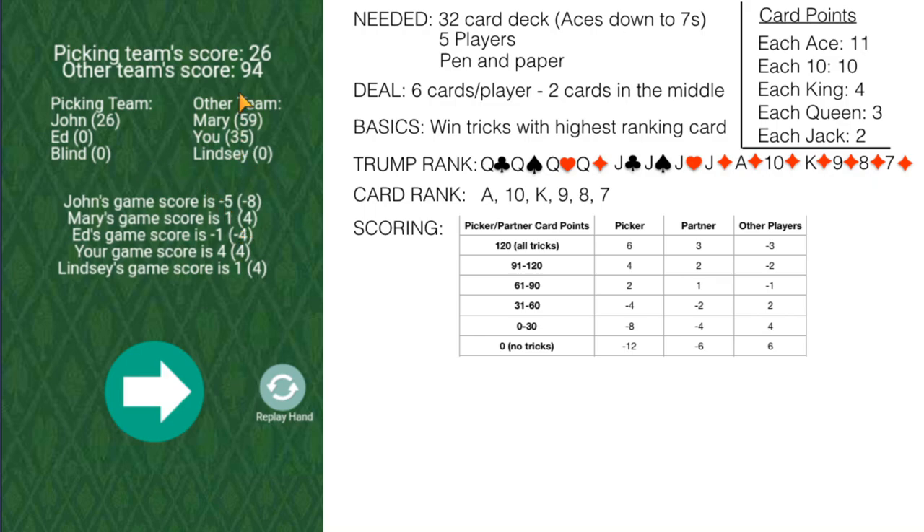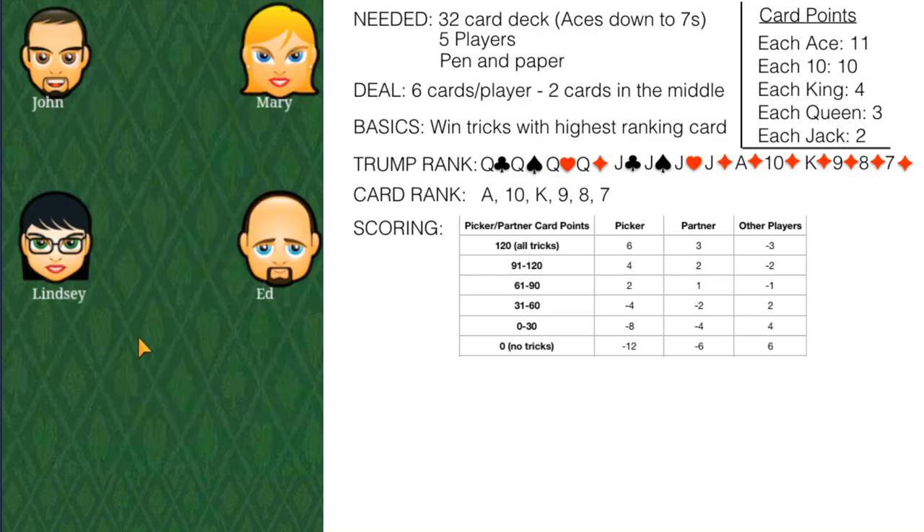Since the picking team's score was from zero to 30, the picker received a score of minus 8, the partner received minus 4, and all other players received plus 4 added to their current score.